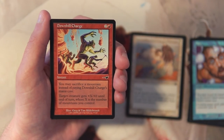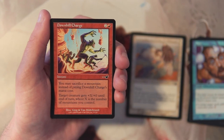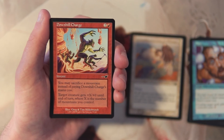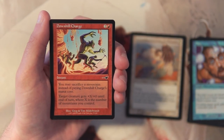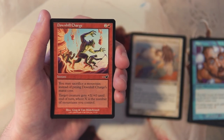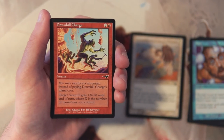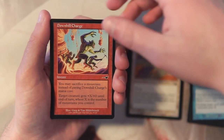Downhill Charge is an instant for two and a red — you may sacrifice a mountain instead of paying its mana cost, and target creature gets +X/+0 until end of turn where X is the number of mountains you control. I really like this. Being able to sacrifice a mountain to play it means it's basically always active in a red deck, and boosting a creature by however many mountains you control — especially if you have a lot — is really powerful. Not a first pick, but not bad.